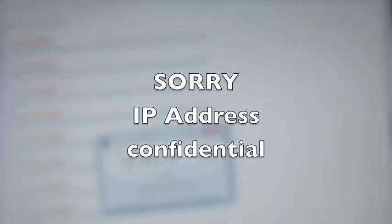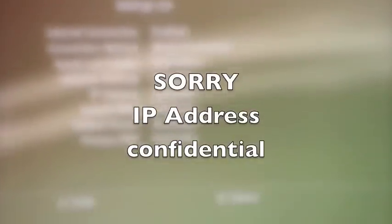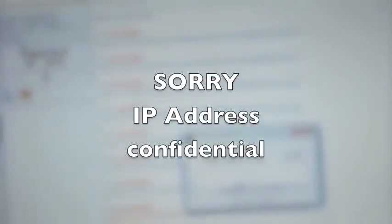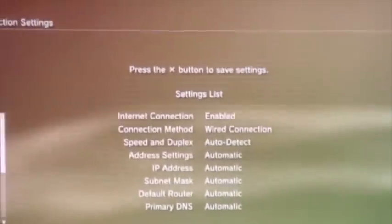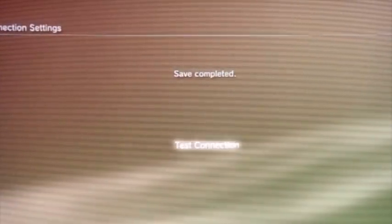The patch blocker gives you your IP address and port — your port should already be filled in. Copy your IP address and type it into the PS3 proxy address field. Then go back to your laptop and hit Start. It will now tell you all patches are disabled — that means you can go ahead. Make sure your internet is connected while you do this or it won't block the patch correctly. Save the settings; you don't have to test it.